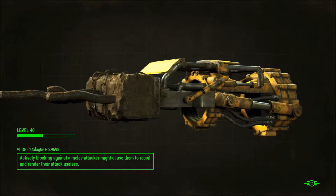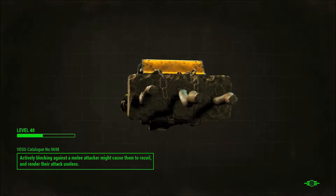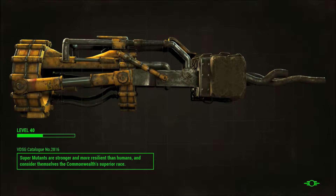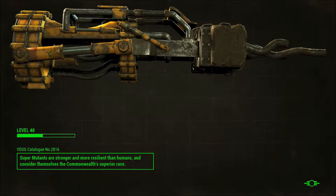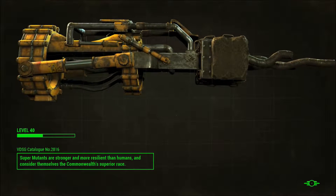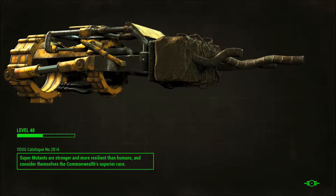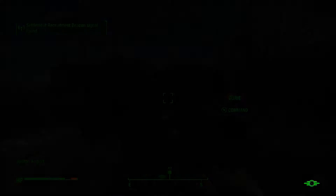This is the power fist - you get this at Swan's Pond, you have to kill Swan which is a behemoth. We probably have enough now to be able to kill Swan - we haven't tried it yet. I think I've been past the pond a few times but I've never tried to interact with it.